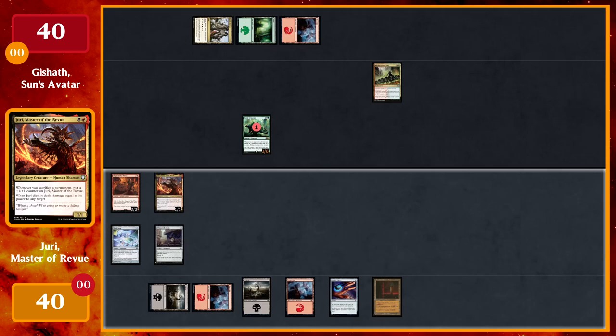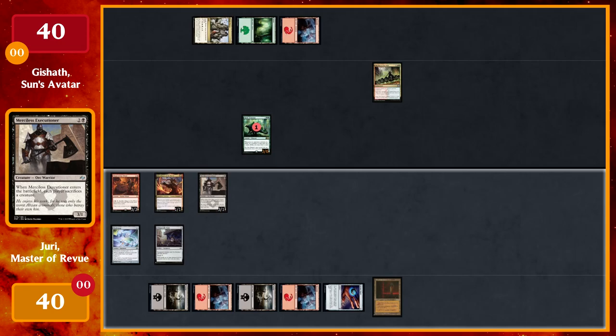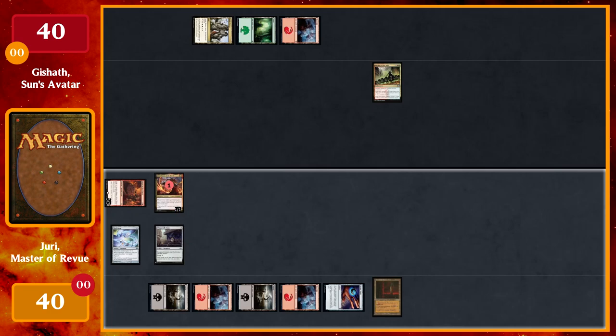I'll cast my commander Juri, play a Phyrexian Tower as my land for turn, then tap Signet, a Mountain, and a Swamp for Merciless Executioner. When he enters, each of us sacrifices a creature — I'll sacrifice the Merciless Executioner. I get a counter on Juri for sacrificing a permanent. I go to combat and attack with Magus of the Wheel for three damage.